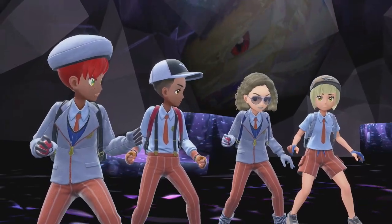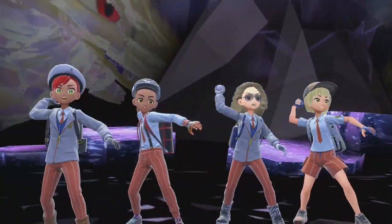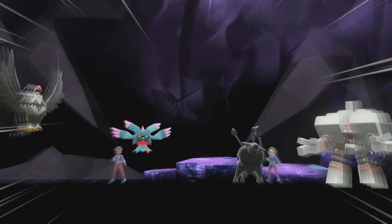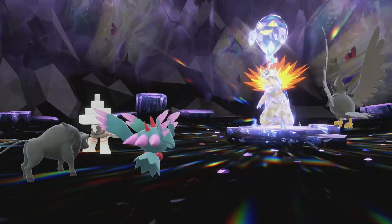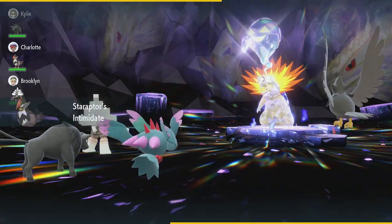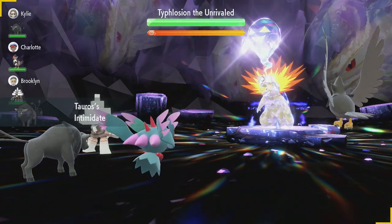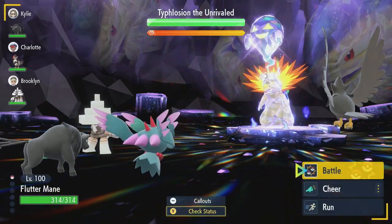I think Flutter Mane was the Pokémon Game Freak had in mind as the counter for Dyfloshion — I may be wrong, don't quote me on that, but that's the feeling I have. Another cool thing about this seven-star raid event is that they brought Dyfloshion out with its fire active, which looks amazing.